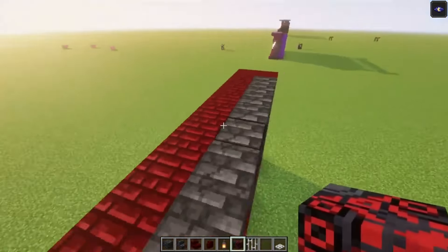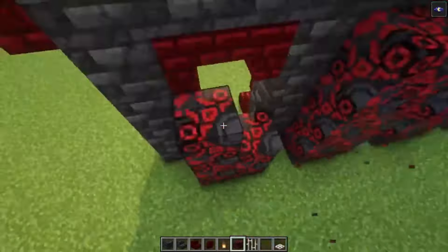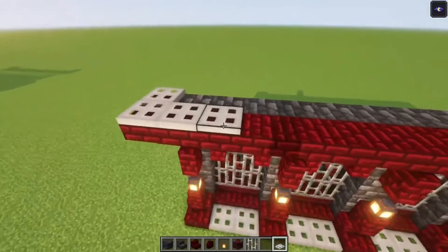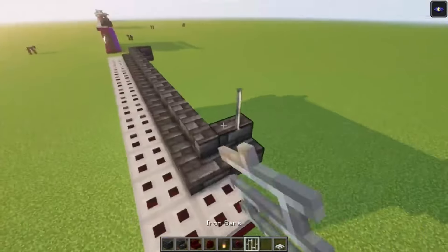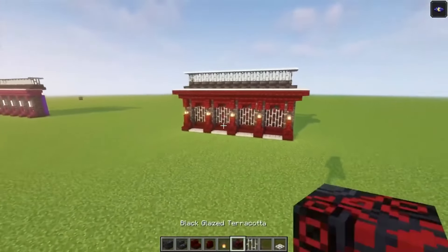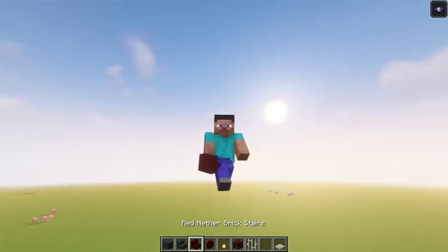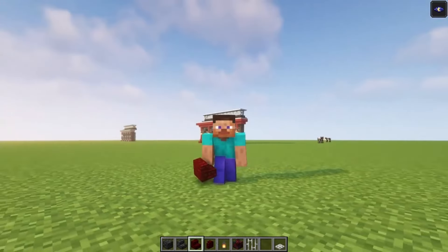On the back side we're going to use the glazed terracotta again. Now to decorate this we're going to add the iron trapdoors. And here we go — this is going to be the last one. Now let me know which one is your favorite; I personally like the first one the most. Let me know in the comment section which one you enjoyed, and if you have any building suggestions feel free to let me know as well. Have a nice day, see you next time!